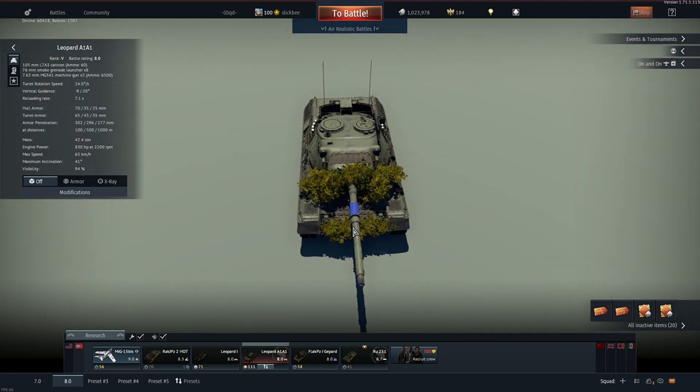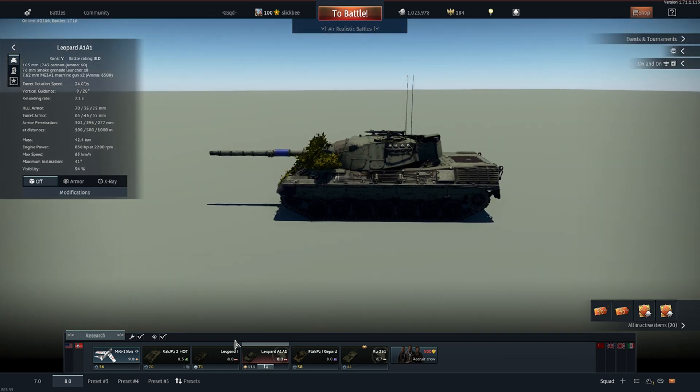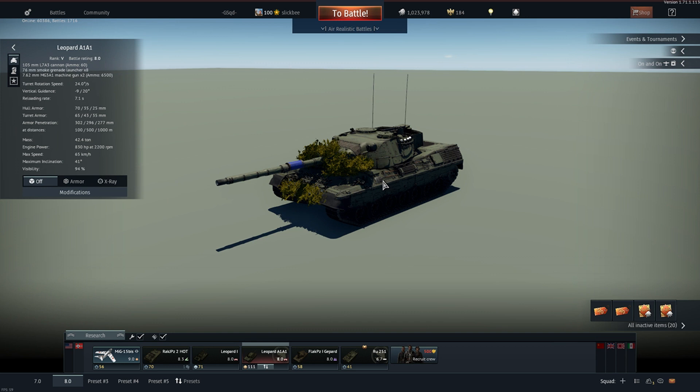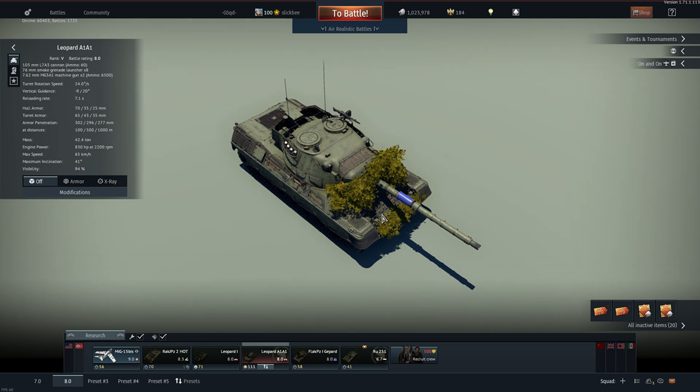HEATFS is my favorite shell in the game right now. It is the most expensive round so I wouldn't use it if you're low on SL — on the Leopard it is expensive, but trust me it works. When you're using these guns, shoot at the ammo. When shooting at modern MBTs, the new 8.7s, always shoot for crew because they only have three crew members — if you take out two crew in the first shot you kill the tank.